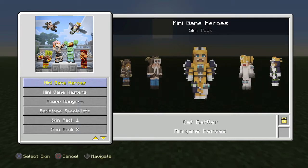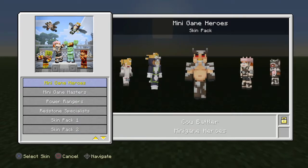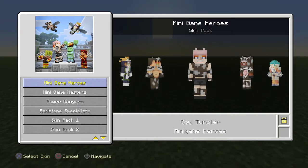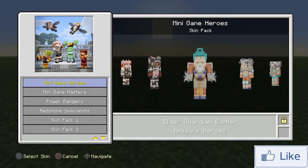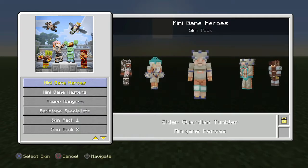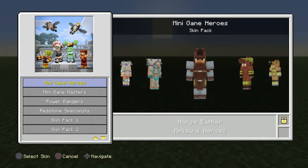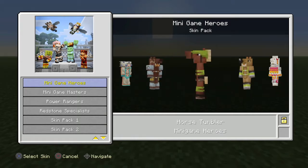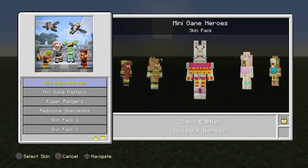Then moving on to the cats: cat battler and cat glider. Then moving on to the cows: cow battler, cow tumbler, and cow glider. Then moving on to the elder guardian: elder guardian battler, elder guardian tumbler, and elder guardian glider. Then moving on to the horses: horse battler, horse tumbler, and horse glider.